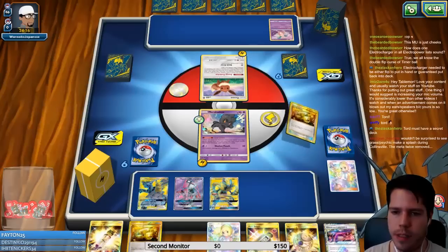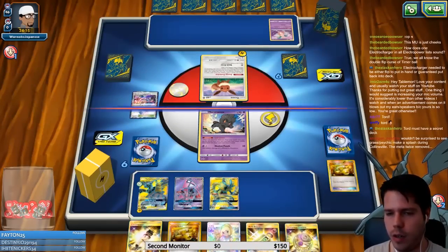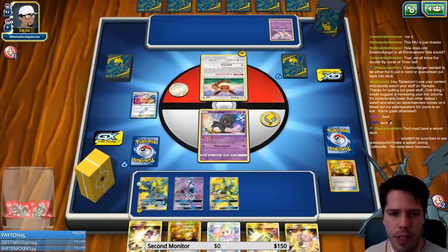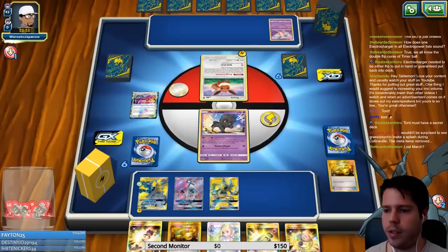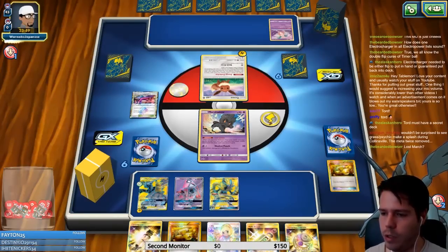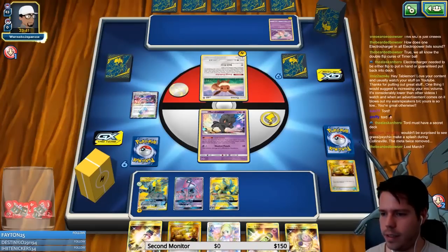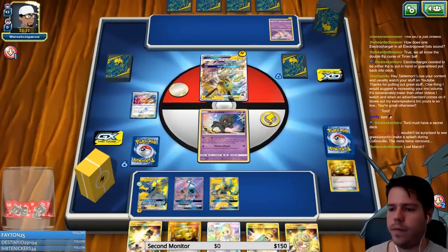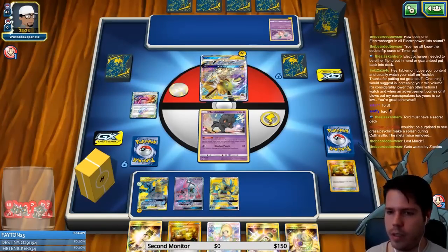I think I just have to transfer the energy back. I don't mind playing Wondrous Labyrinth to try and slow down my opponent's attacks. On the meta discussion — tort might have a secret deck, but I don't think grass psychic is a good combination. Lost March is grass psychic but it gets completely demolished by Zapdos and Ultra Necrozma, so Lost March is not a good play.